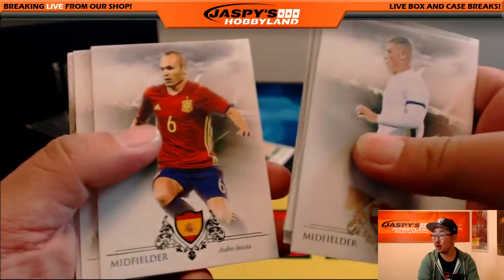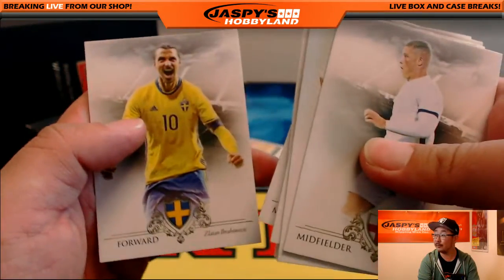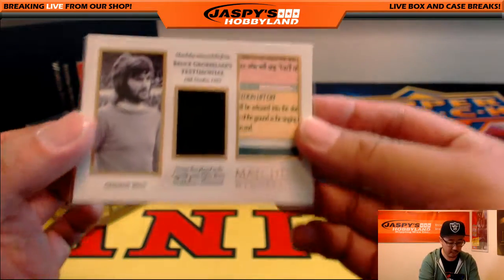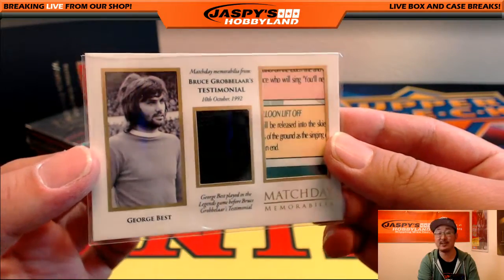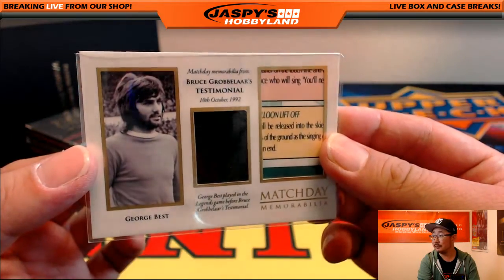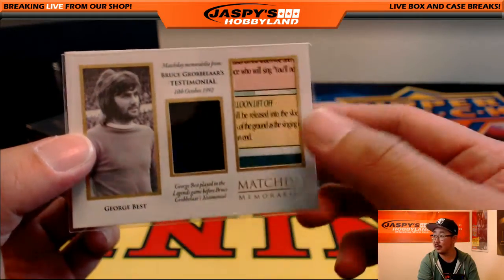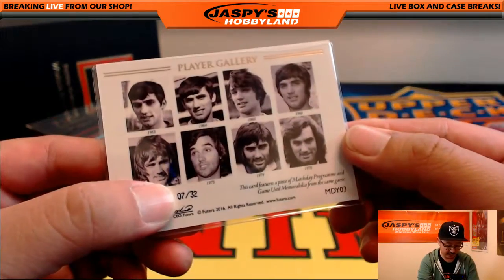A lot of nice cards here — a lot of these will look even better in person. The relic is from Bruce Grobbelaar's testimonial. And there's Georgie Best right there, who played in the Bruce Grobbelaar testimonial. That must be the match day program. Nice — 7 out of 32.